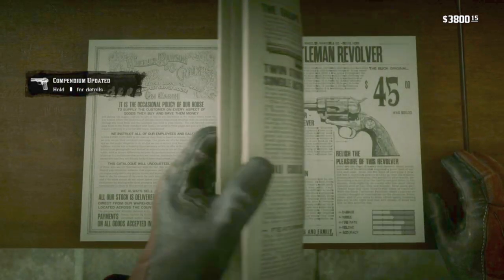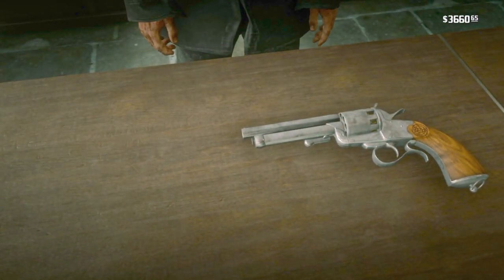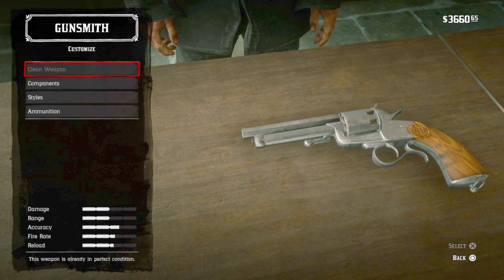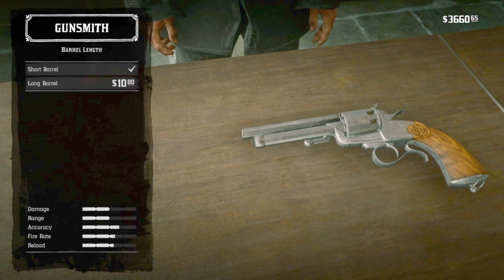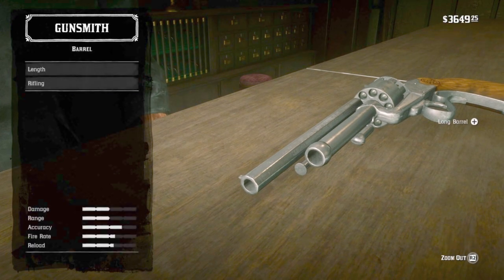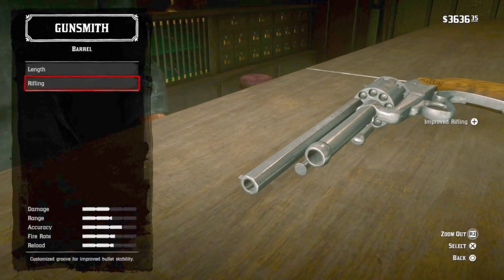And then we'll go for the LeMat revolver, which is very interesting because it has a second barrel for a shotgun shell. Which is very cool, but seems superfluous — but I'm not complaining. It does look more Western than the 1899. This gun unlocks after a fine night of debauchery. It seems to be one of the most accurate handguns, but with a slow reload rate.